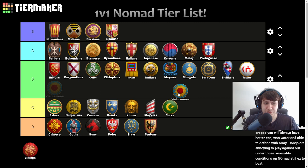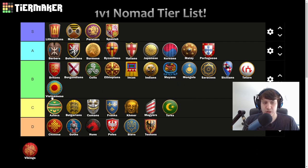Vietnamese — B tier. Not quite good enough for early water control to make it to A tier, but you do have a bit of an eco bonus. You get to see where your opponent's Town Center is once they complete it, which is really useful. Rattan Archers can be really great, but you can't usually beat stronger naval civs on water. Still a pretty decent option.